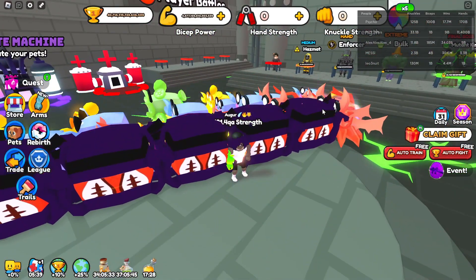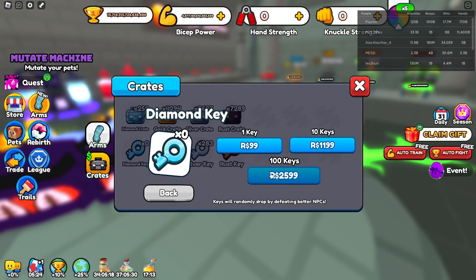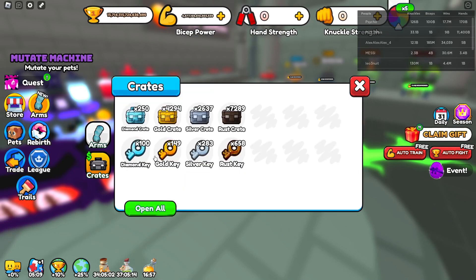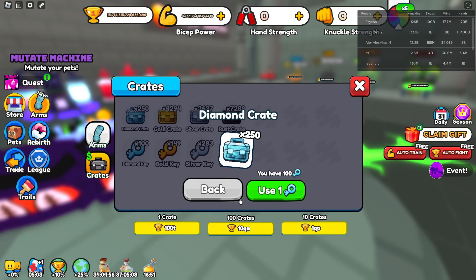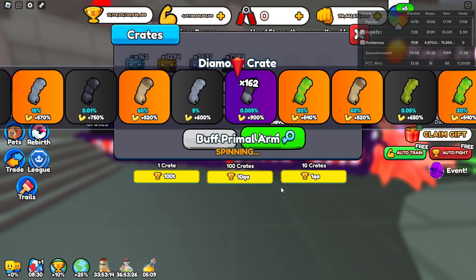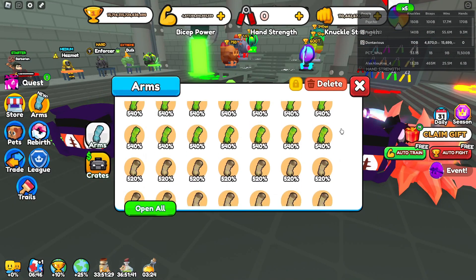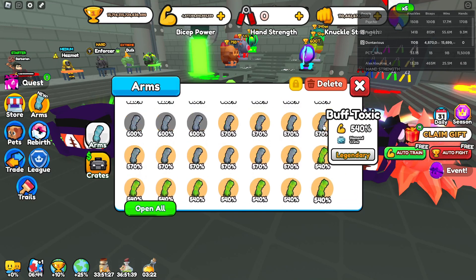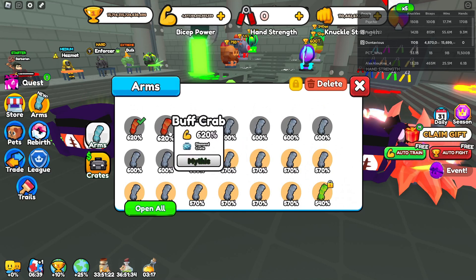Anyways, let's start buying the 250 crates and keys. So we bought them all. I'm going to open each one at a time because these take forever to get and I want to see what each one gives me. Let's start opening them. So we hatched all 100 diamond crates and what we got was two crab arms, loads of moon arms, and most of the time we just got buff primal, toxic, and alien arms.